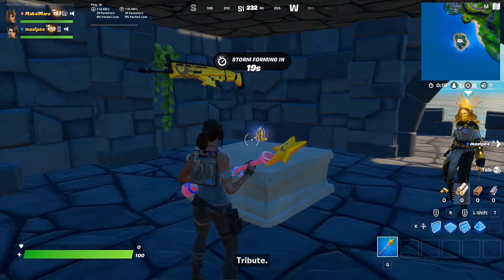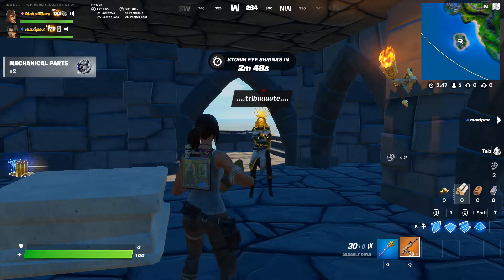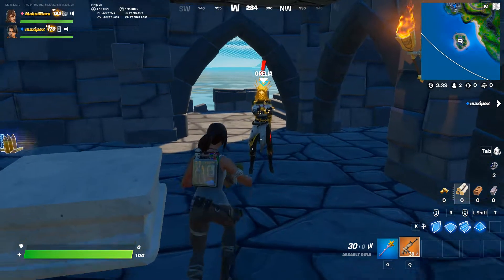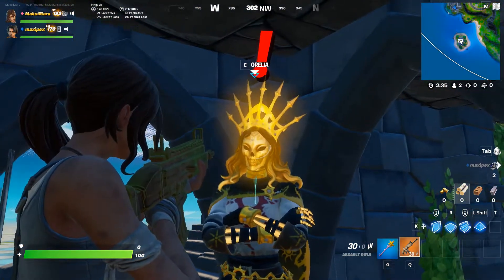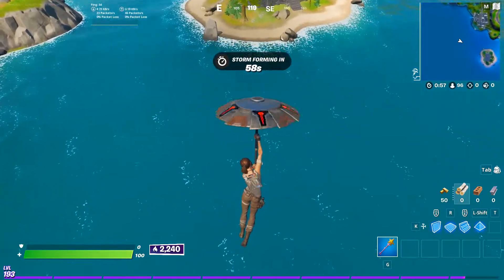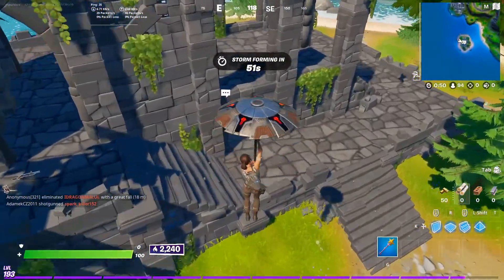You have to land here on the Isla Nublada where the new NPC is, and you must be wearing the Lara Croft skin — keep that in mind. Only by wearing this skin can you see the golden scar. You have to grab it before anyone else; be quick and precise because there is a whole lobby full of people wearing the Lara Croft skin, everybody trying to get this golden edition because it is very beautiful.